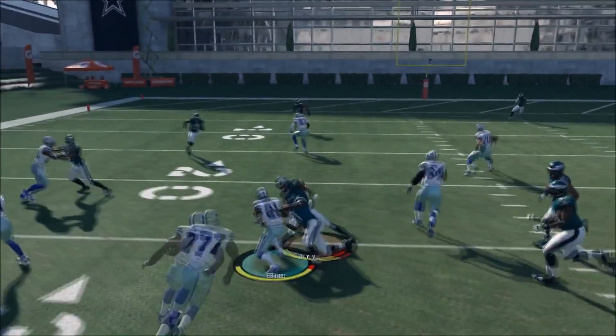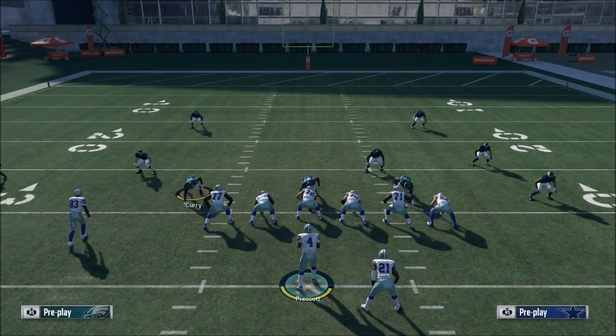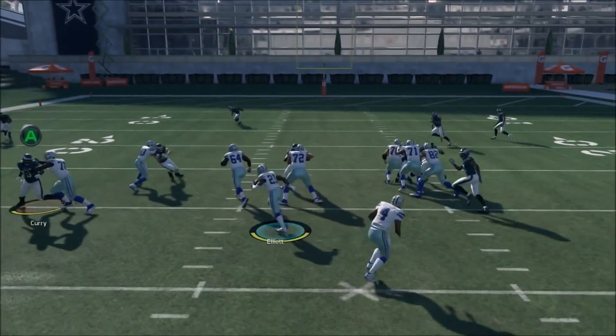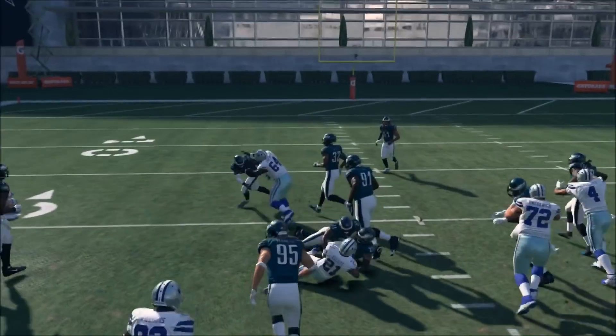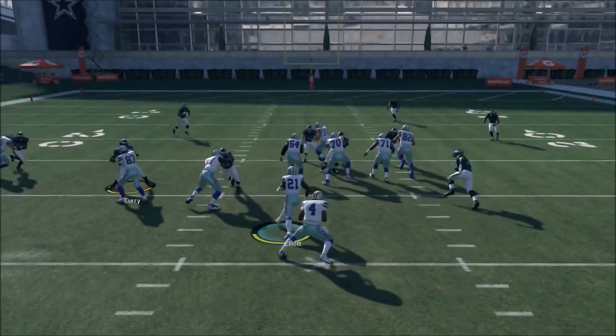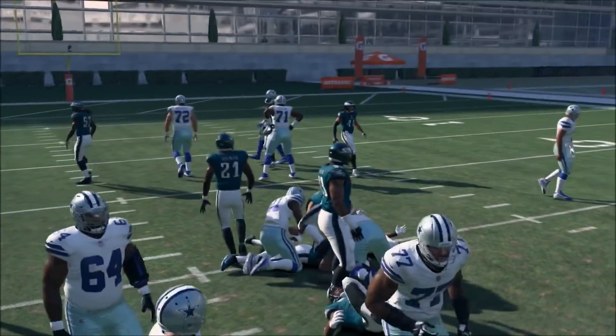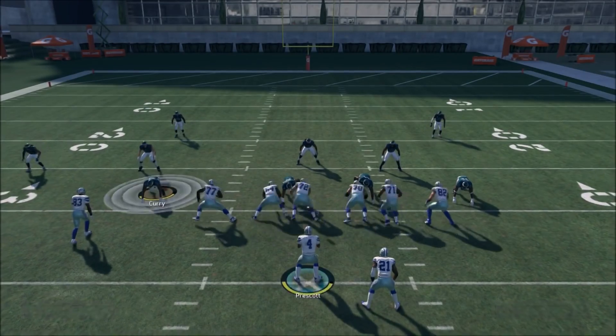The thing that makes it so tough is you're running it like an inside zone, but you can't shoot the gap the same way you can versus the inside zone. The blocking sets up differently because it's a read option. You cannot manually shoot the gaps the same way — it's a lot harder to shoot the gaps versus the read option than it is the inside zone.